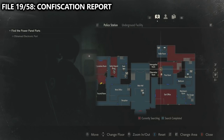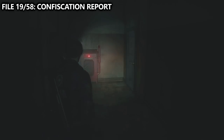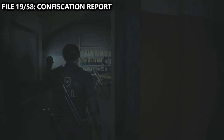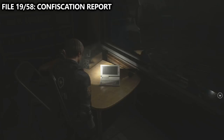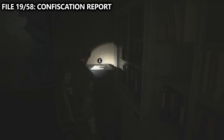Then eventually you'll end up on the balcony. You'll get the clover key, and then with the clover key, you can come back and open up the clover door to reveal a new area. Inside this area, there are a few things to grab, including the jewelry encrusted box which we'll need later. The main collectible here for now is file number 19 — the confiscation report — found on the little filing cabinet.